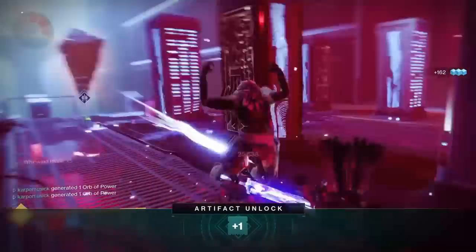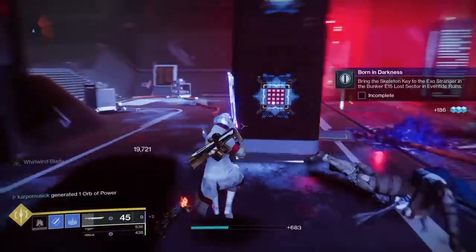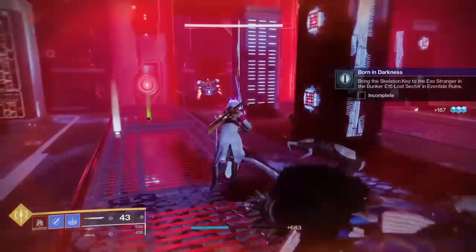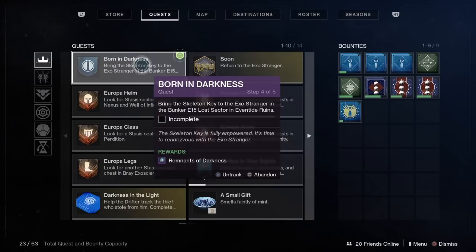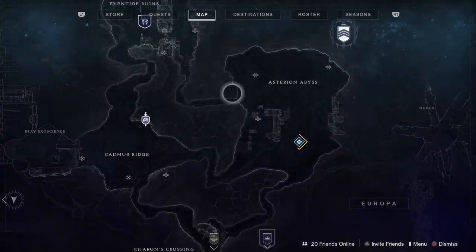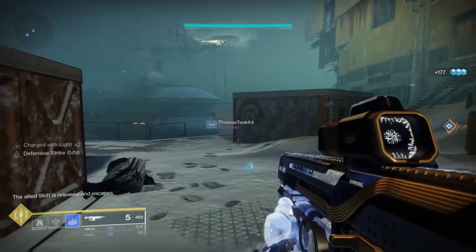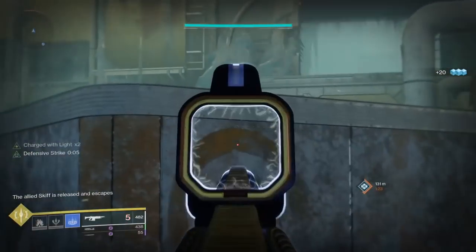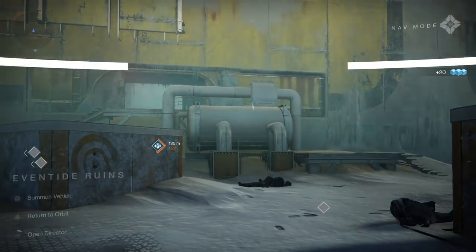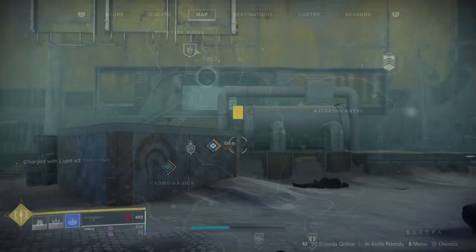After you take out the lost sector boss, the next new step is going to pop up and we need to take a skeleton key to the stringer in the Bunker E15 lost sector right here in the Eventide Ruins. We're going to be right here on Europa — just highlight it on your map. This is the Eventide Ruins. There is the lost sector emblem. You need to just go all the way down to drop into this lost sector.